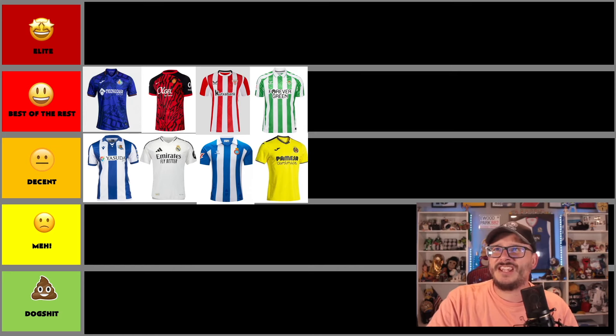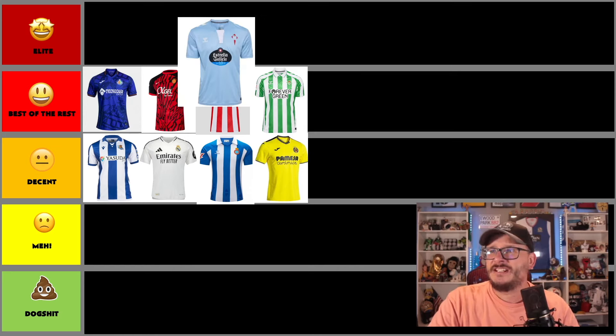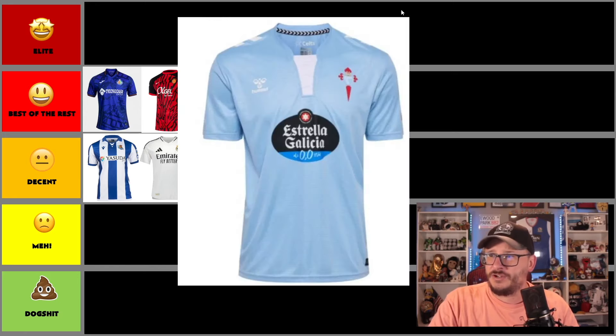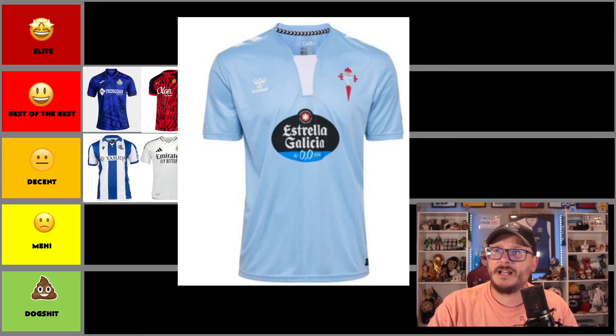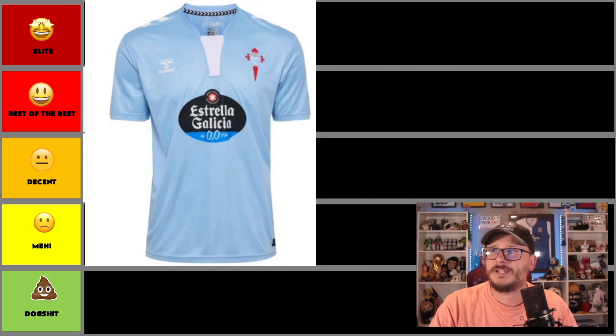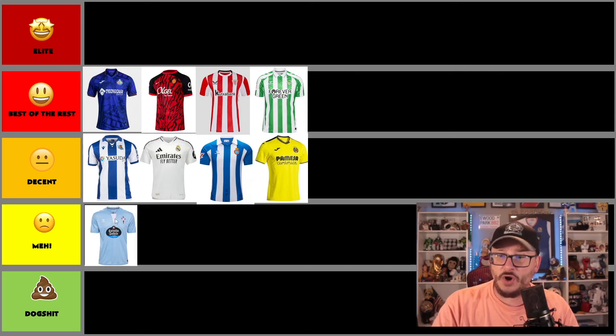Here we go, Celta Vigo — I think they might have a hideous-looking shirt here. I want to like it, but what is all this about? The sponsor is a 0% alcohol beer — I'm not a fan of it. I do like the logo though, very European, very old-school. The Celta Vigo badge is cool, but this drags it down big time. I'll give a little brownie points — it should probably be dog shit, but I'm going to put it in the meh column, purely on that collar.